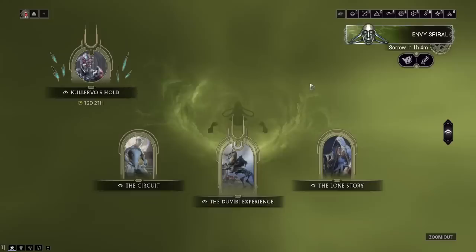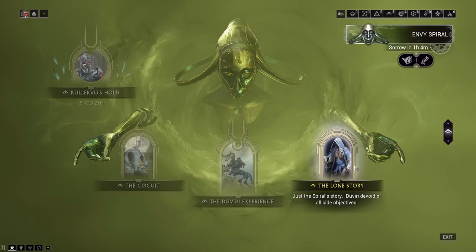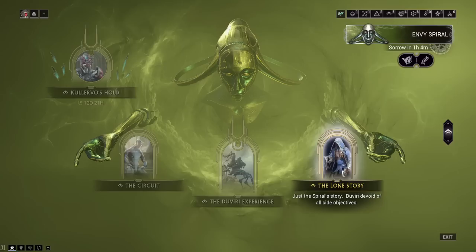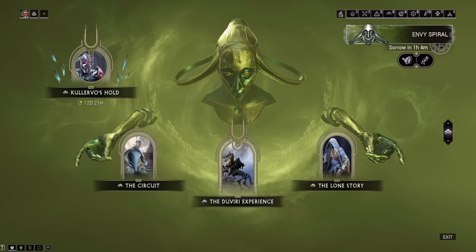This Calervo mission is actually just a reskin of something that's already in the game with a forced-in bounty step. Basically, the Calervo's Hold mission is just a reskinned Lone Story. Lone Story has no side objectives at all — it's only the bounty steps to get to the end. All they did is put a guaranteed Calervo spawn in this, whereas normally Calervo is RNG.